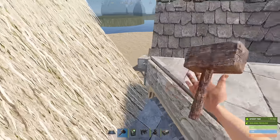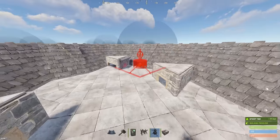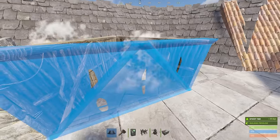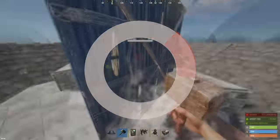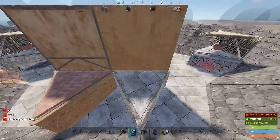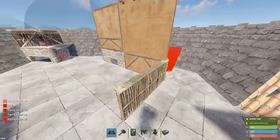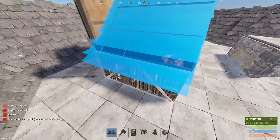Put another turret right here. You could have even one more bunker right here. You can have as many bunkers as you want, honestly. You could have two bunkers right here — it's actually insane. You can have as many bunkers as you want.